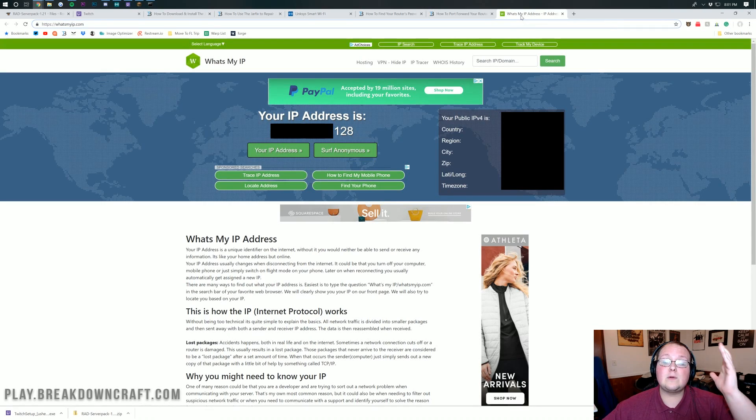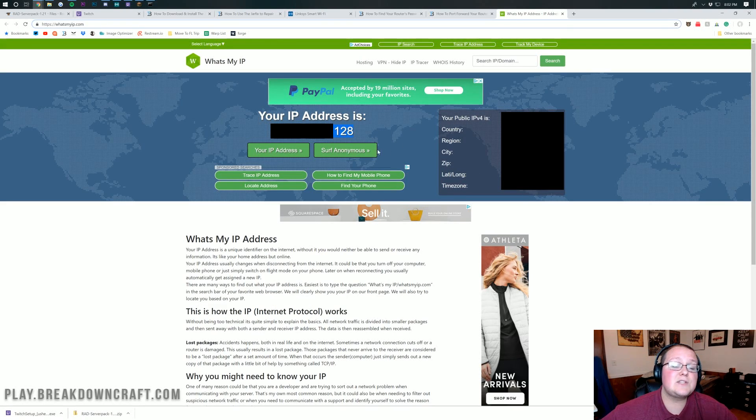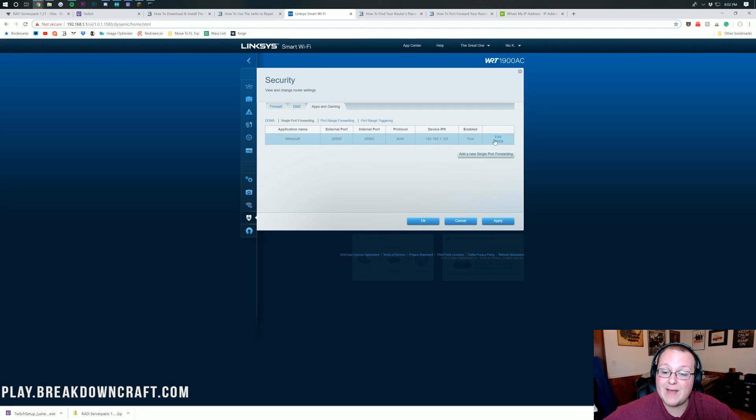You'll also need your public IP address. Go to the what's-my-IP link in the description and copy it. Be very careful with your public IP address — if anyone gets it, they can DDoS you offline and even find out where you live. That's why I recommend Apex, which has DDoS protection and is designed for public servers without any port forwarding required. Once you have your public IP copied, paste it into your router if needed, or proceed to starting the server.